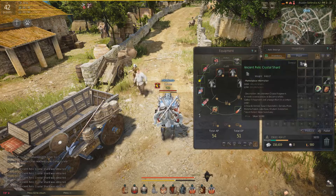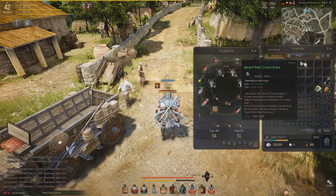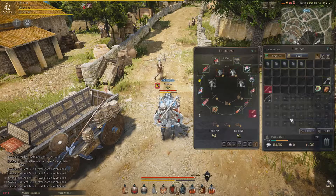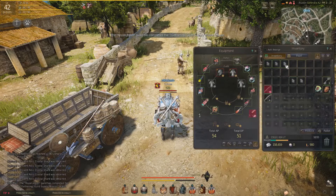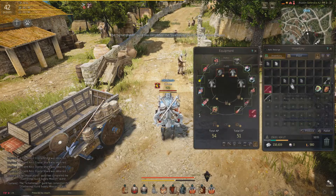These stones can be turned into a summoning scroll which starts a difficult combat quest where you need a group of people or to be a higher level than 54. So if you're a low level, you either want to save them for later or sell them on the marketplace if you need the money now.